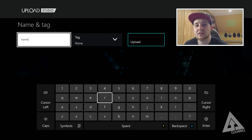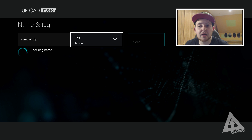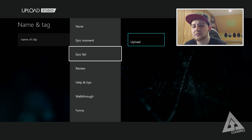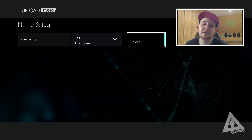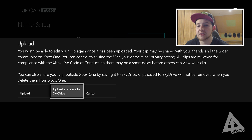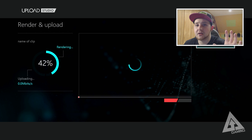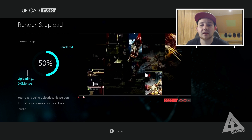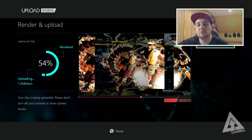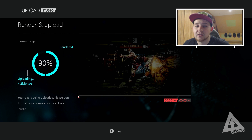Once you've done that, press Finish, type a name for your clip, and tag it — there are some predefined tags to choose from so you can group it however you want. I'll tag this as an epic moment because it was clearly an epic combo. Then hit Upload. You're prompted with two options: upload to the Upload app and your clip library, or upload to SkyDrive as well. During the upload, when you're 50% through, you can preview your clip to make sure everything looks right.